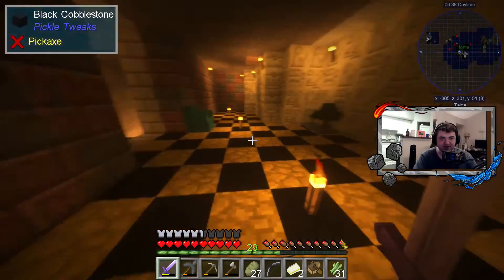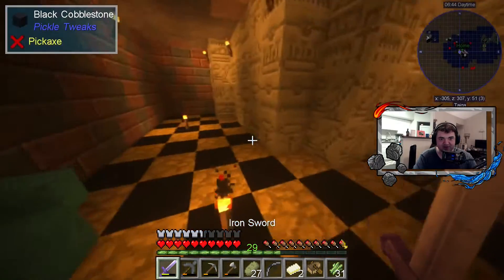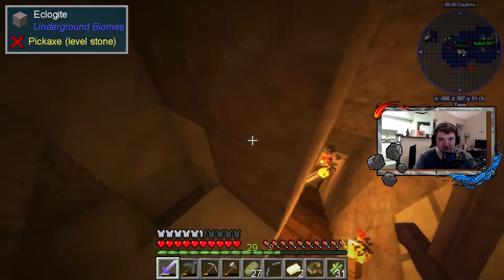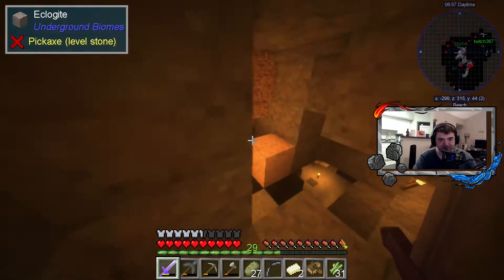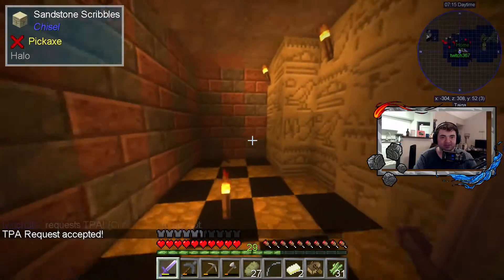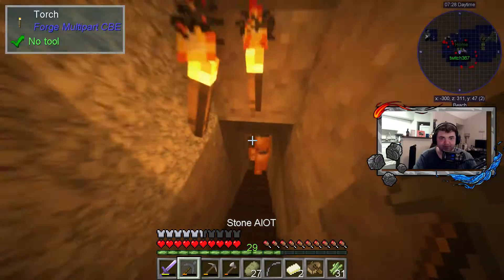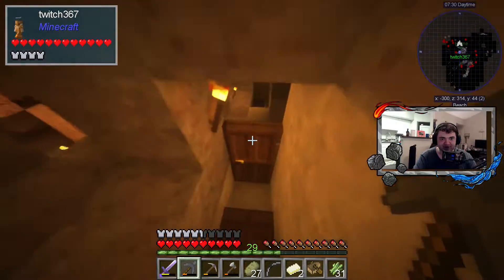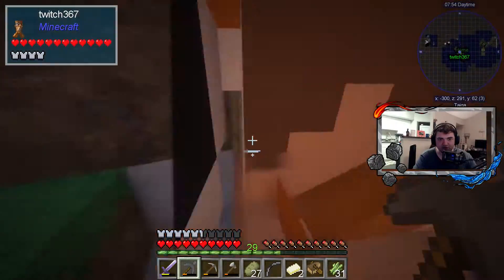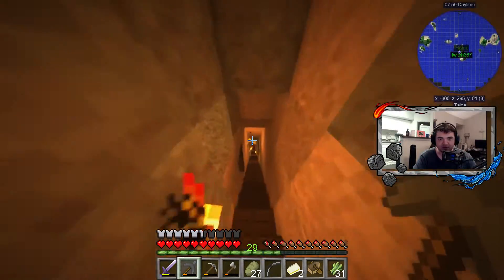Come down here and this is my other little room. I made it like hieroglyphs all over the back wall. This is going to be my kitchen in this corner. I have books, botany pots, I have a chair to sit in. Have you been down here yet? This is new - I finished this like yesterday. This is my Egyptian room. And I have a door down there now to go to the mine, cause the creepers kept running up here.